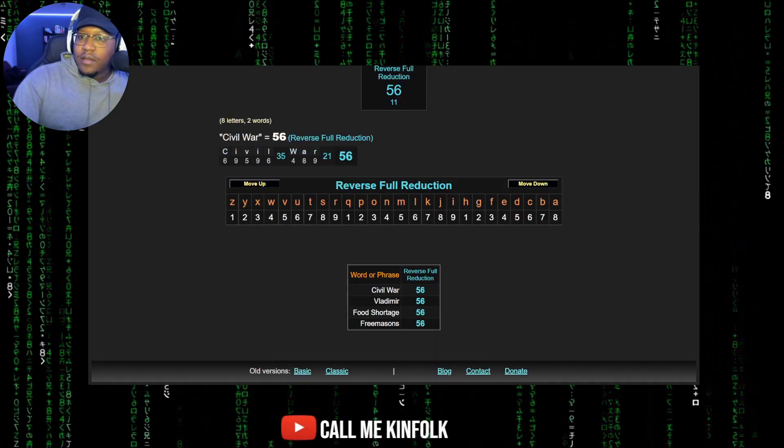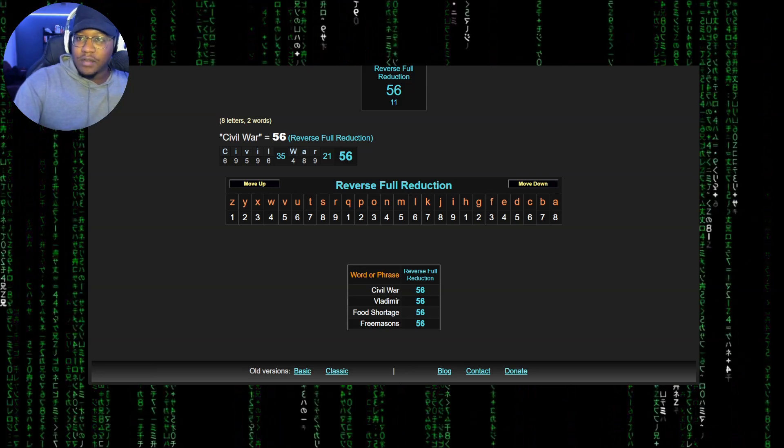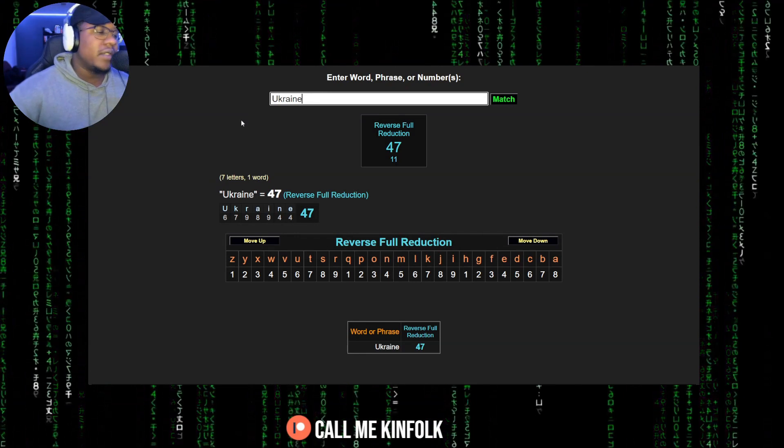Vladimir, Civil War, Freemasons — even equals 56. Somebody is making sure this script is being followed. And Ukraine — now let's go on to the 47 numerology.